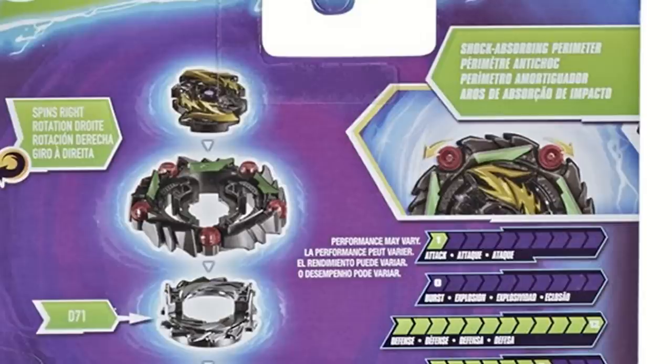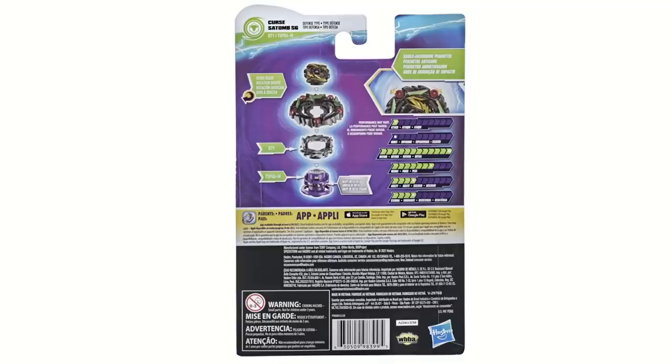The ability on the box is interesting — it does not have the normal hurricane, it has the Hypersphere hurricane, so keep that in mind. The performance tip is Universe, and I'm curious if Universe is going to actually have the free spin gimmick that it originally had. Universe Speedstorm does have metal on it — SPM stands for Speedstorm Metal — so it's going to have some metal weight to it. I really hope Universe still has the gimmick, otherwise that is not good for Hasbro.